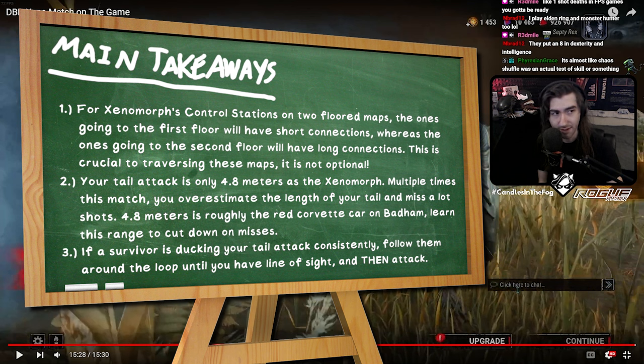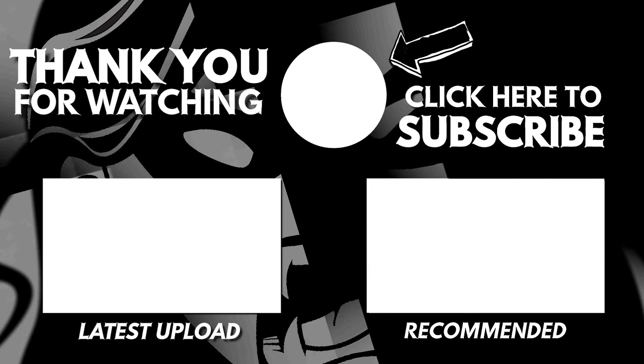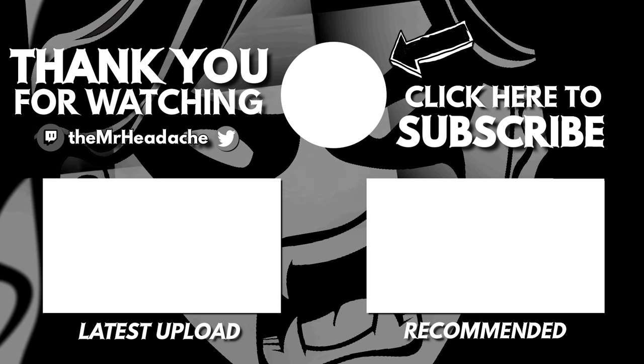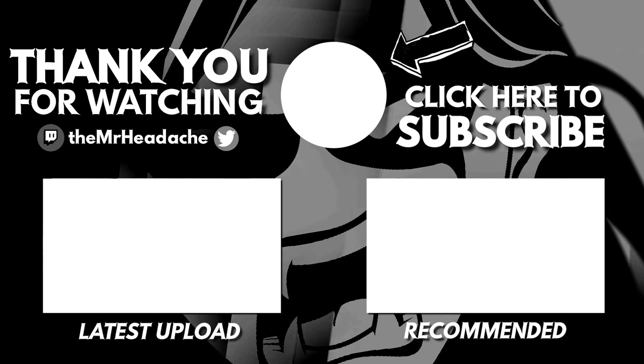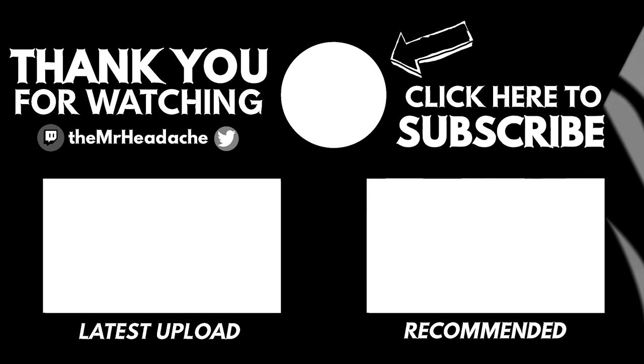Fourth takeaway: you were dropping chase so much that it was to your detriment, especially when your only slowdown for a while was Eruption. They weren't triggering Plaything because of the motion tracker blowing up Oblivious. You weren't going for downs, and downs were the only way to proc Eruption. The fact that you were leaving chase constantly meant your one slowdown wasn't even going off very much. Commit a little bit more so you can get more Eruption procs.